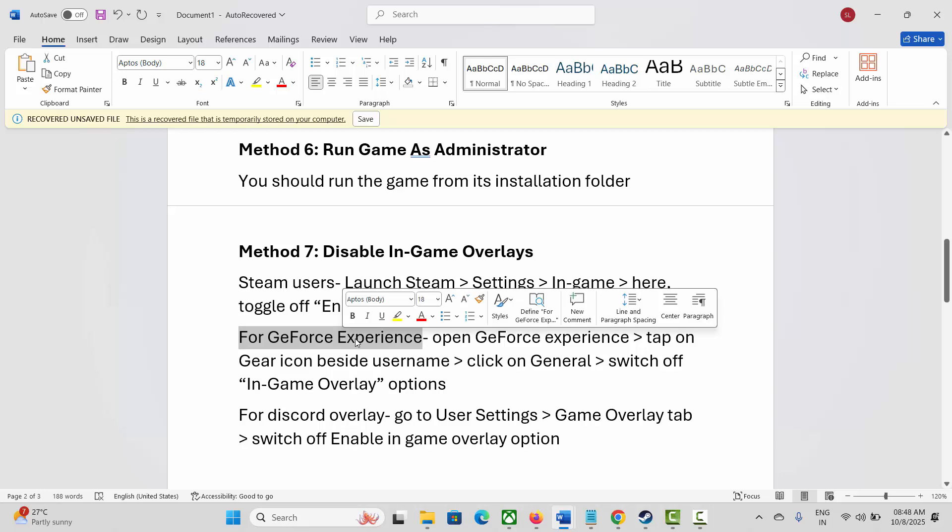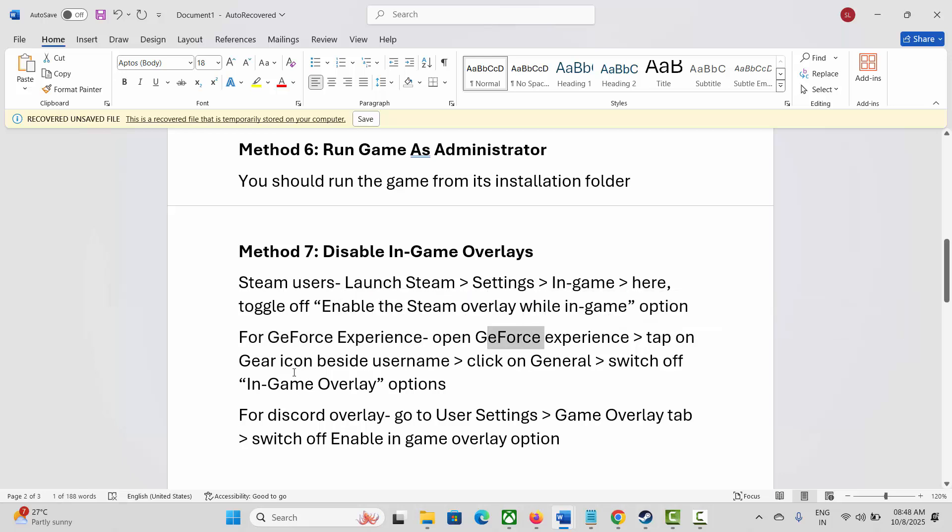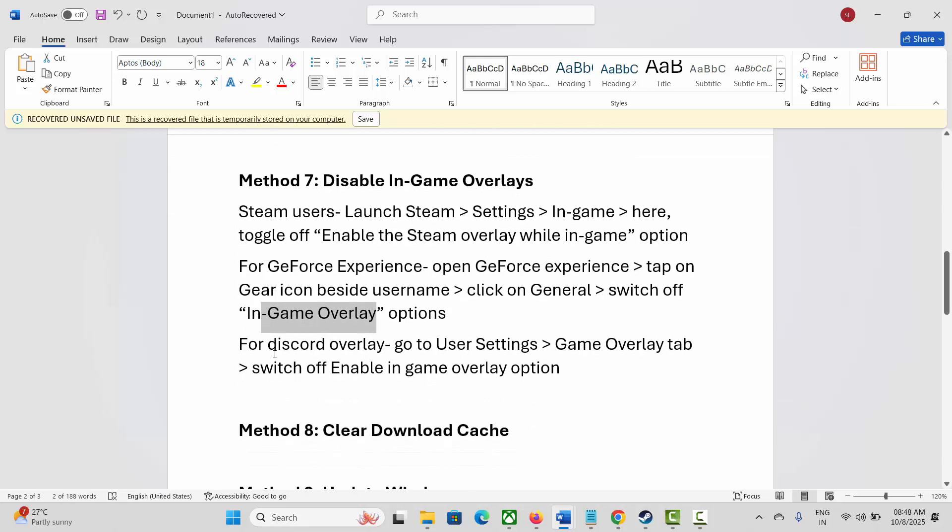For GeForce Experience, open it, tap the gear icon beside the username, click on General, then switch off the In-Game Overlay option. For Discord overlay, go to User Settings, then the Game Overlay tab, and switch off the Enable In-Game Overlay option.